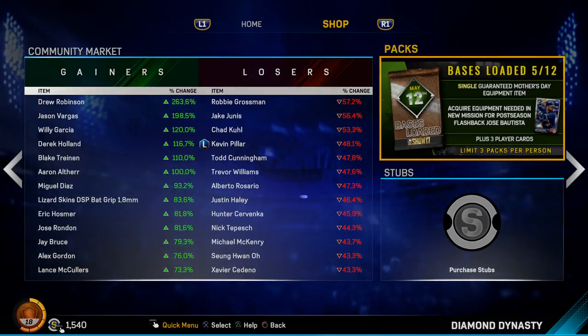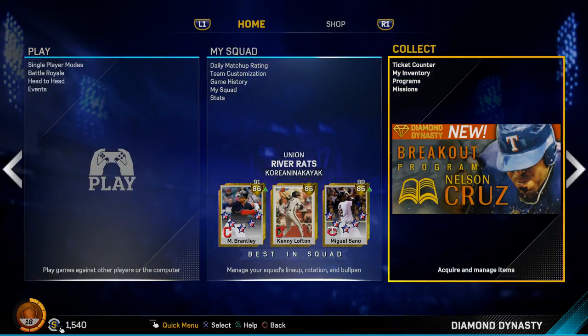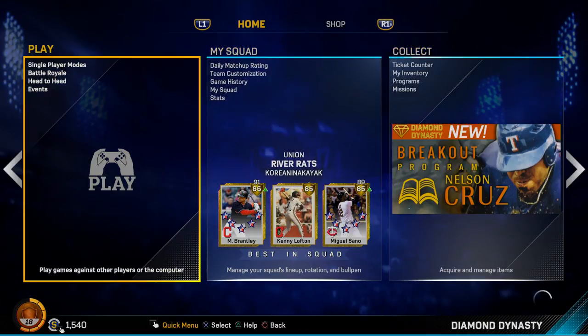Yo guys, what is up, it's Nick. We are back on Diamond Dynasty, and we've got a couple of new cards. We've got the Nelson Cruz Breakout, and we've got the Mother's Day Jose Bautista Flashback.